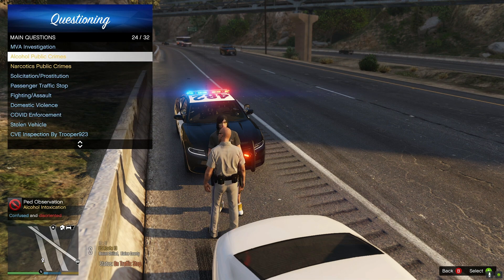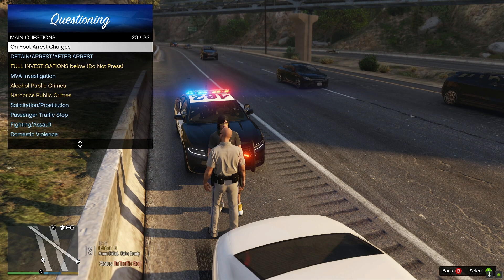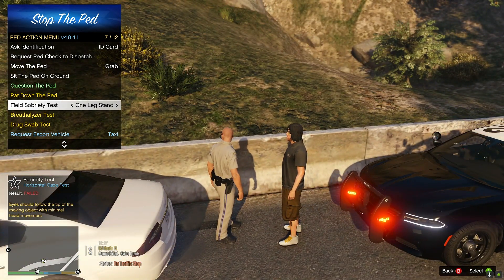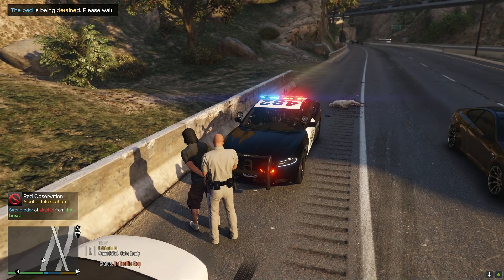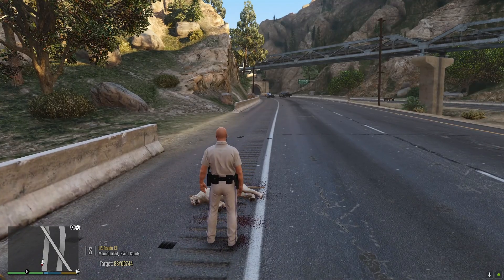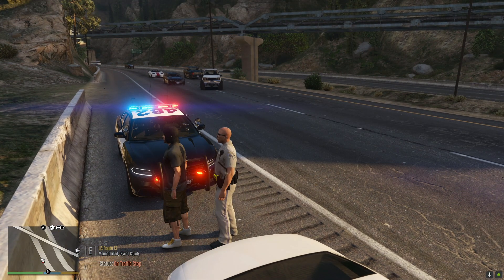Let's go ahead and approach the vehicle. Hey, how's it going buddy? License, registration, proof of insurance for me. All right Mike, do you know the reason why I'm pulling you over today? 'I've done so much stuff it could be anything.' Oh, you've done a lot of things — where are you headed today? 'Getting some groceries before idiots panic and buy everything.' Where are you coming from? 'Had a tour of the movie set down in the city.' So do you know why I'm actually pulling you over? He is wearing a seat belt. I clocked you going way over the speed limit.